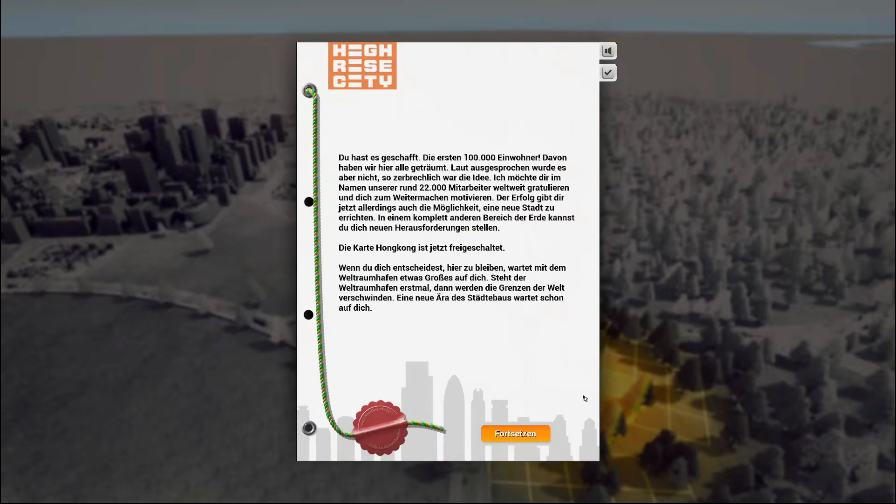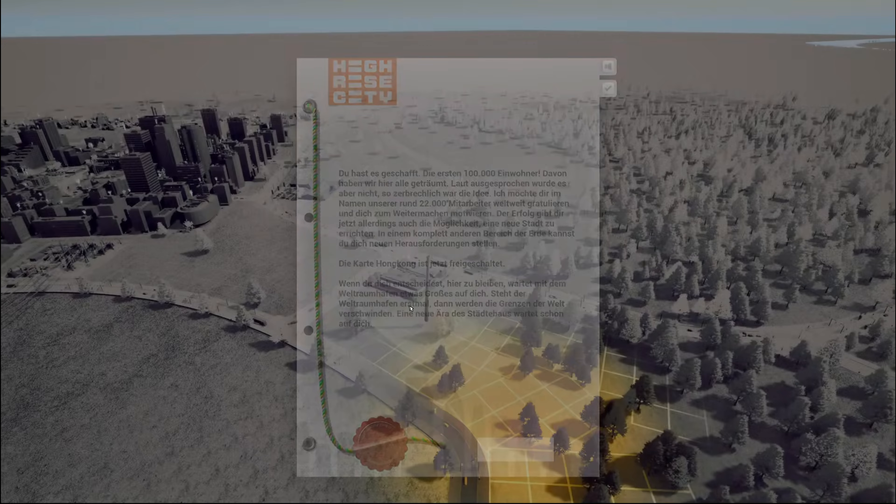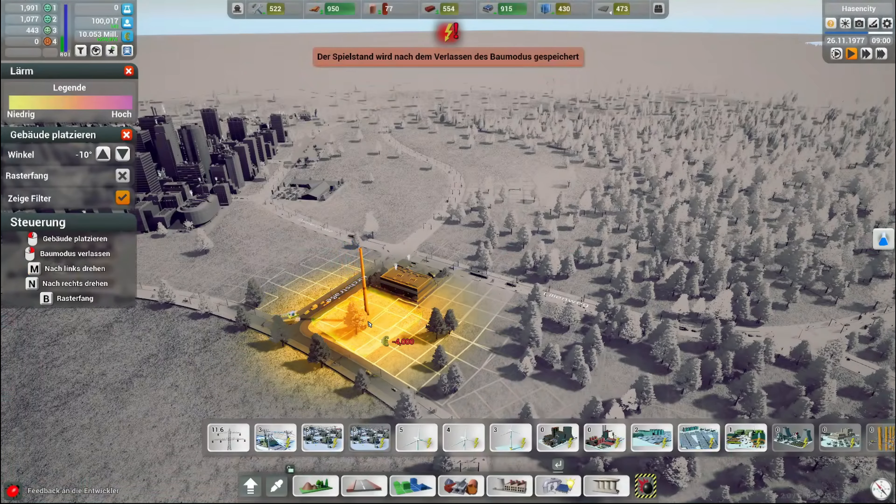Es gibt jetzt allerdings auch die Möglichkeit, eine neue Stadt zu errichten. In einem komplett anderen Bereich der Erde können sie sich neuen Herausforderungen stellen. Die Karte Hongkong ist jetzt freigeschaltet. Wenn sie sich für einen Verbleib entscheiden, wartet mit dem Weltraumhafen etwas Großes auf sie. Steht der Weltraumhafen erst einmal, dann werden die Grenzen der Welt verschwinden. Eine neue Ära des Städtebaus wartet schon. Naja, geil – wir machen hier trotzdem erstmal weiter.